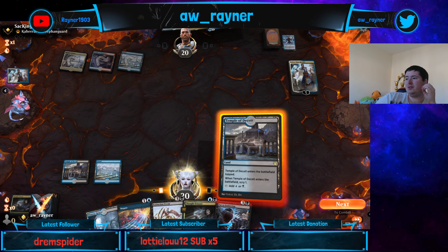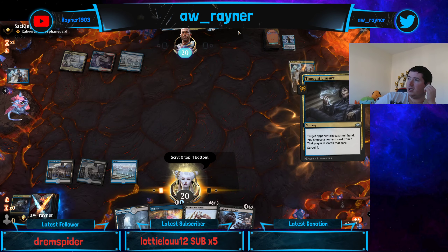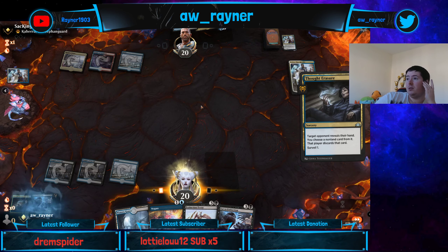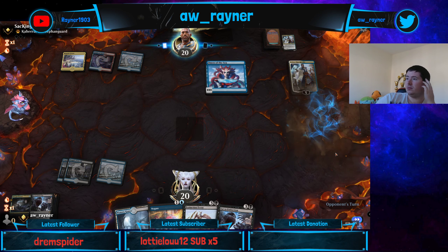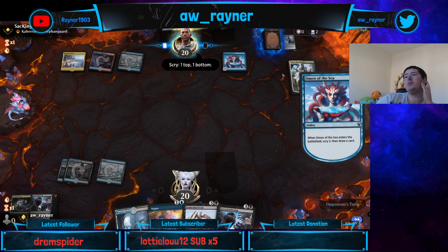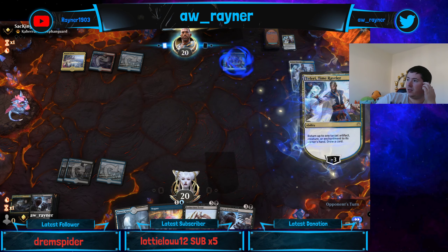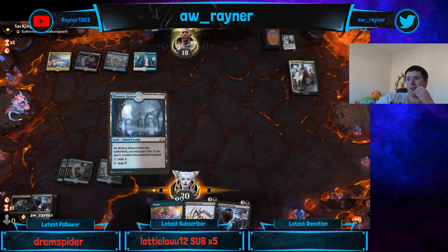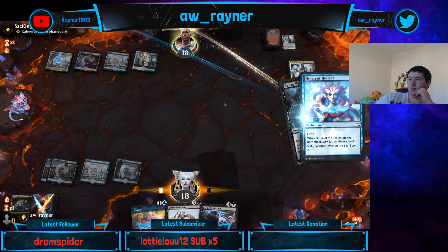This might be a bad idea. Let's Scry — definitely don't want that. Thought Erasure — see what that other card is. Another Teferi, backup Teferi. We'll get rid of the backup Teferi. We'll take another one. This will bounce the omen — I'll protect you.